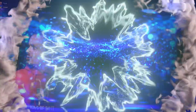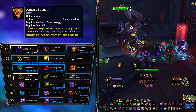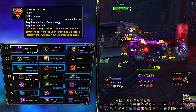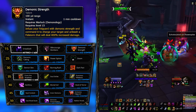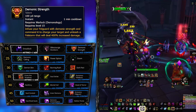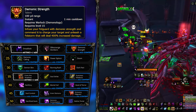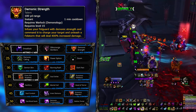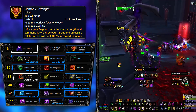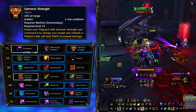On the first row, a good all-rounder is Demonic Strength. This is a 1-minute cooldown burst damage ability. For overall content, this can be the easiest one to use because of a few reasons. One, it aligns with your Tyrant way better since a playstyle we will be talking about will have your Tyrant's cooldown close to 1 minute.